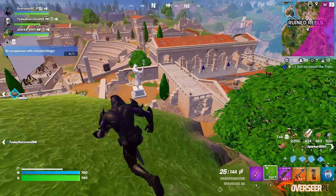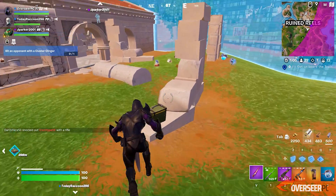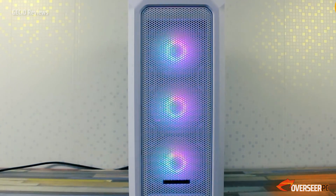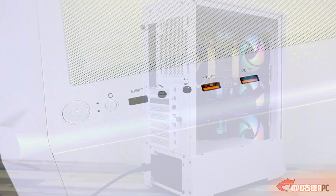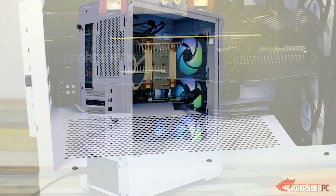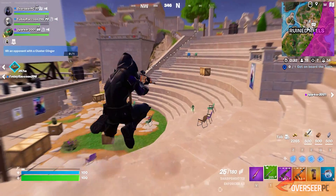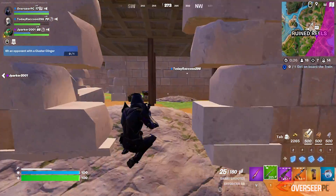For the case, we've selected the Cougar Archon 2 Mesh RGB, an easy pick at $58. It's a black case with a mesh front, tempered glass side panel, and comes with three ARGB fans included — that alone makes it a great deal. Build quality is decent, there's space for fans on top or an AIO up to 240mm. The only limitation is a maximum GPU length of 315mm, which is no issue since our MSI RTX 4060 is only 199mm long.